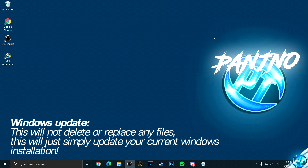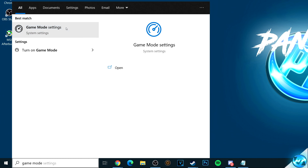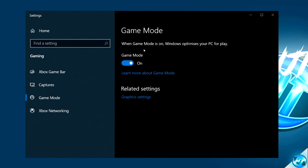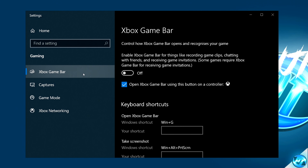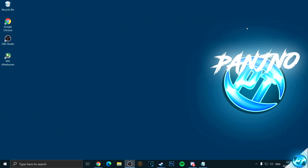Now jumping into optimizing Windows itself. Navigate to the bottom, click Windows, type in 'game mode'. Navigate to Game Mode Settings and ensure Windows Game Mode is switched to the on position. It's also recommended to go to the Xbox Game Bar and ensure it is switched to the off position. Once that's done, exit out.